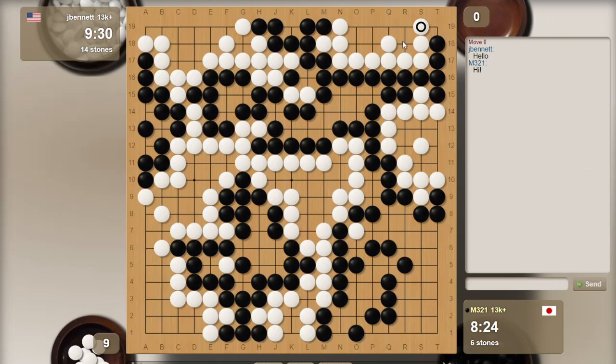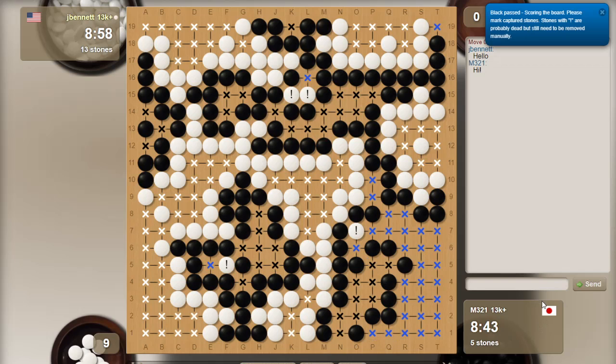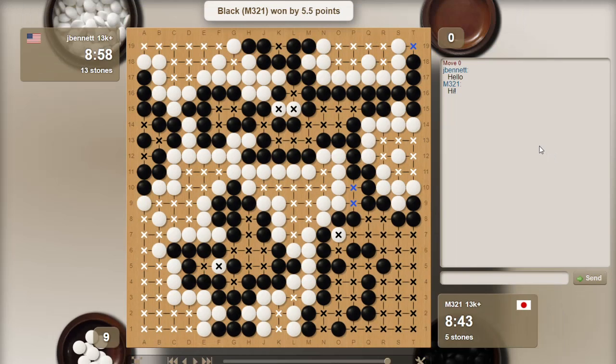Let's count how many points I have - about 68. Does he have 68? He has 10 to start with, plus the komi. Those are dead. Those are dead. Those are dead - dummy points. Let's say done. Black wins by five and a half points.